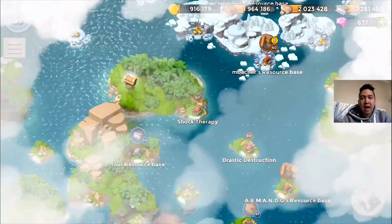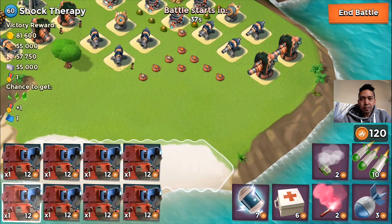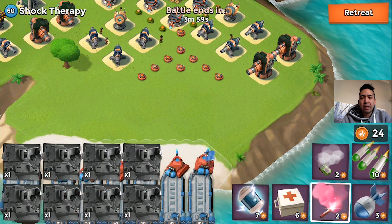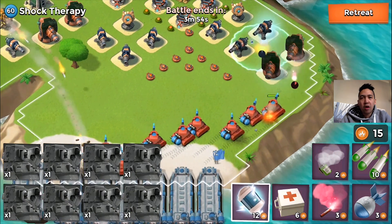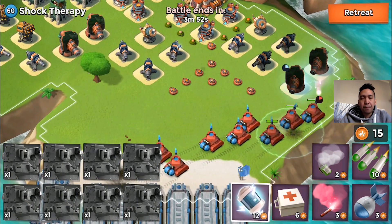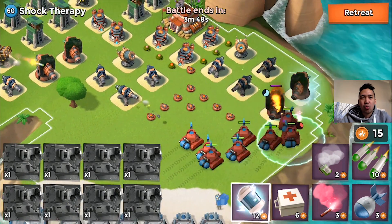We're gonna keep strolling. We're gonna be attacking Shock Therapy here. This NPC base might be a problem because of the shock launchers — if the shock launchers are shocking the scorchers, there's basically no damage at all. They're just paralyzing the scorchers.